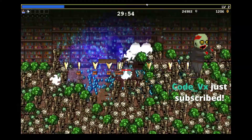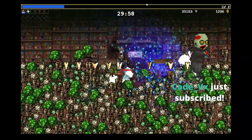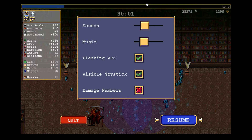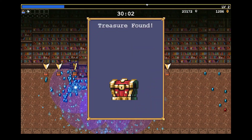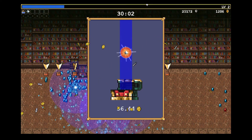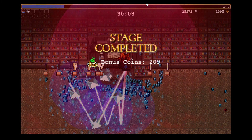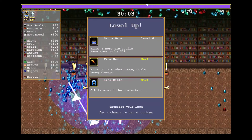We just got a subscription randomly, so thank you code VX for the subscription if you watch this at some later stage. Get killed — and oh, why are we not moving? There we go. Get right there to the right as expected. I try to sneak — oh crap, we might be in huge trouble here. The controller would not respond.